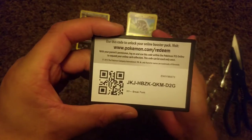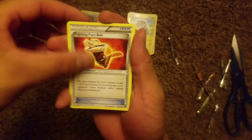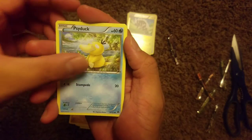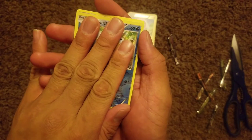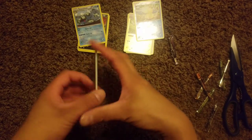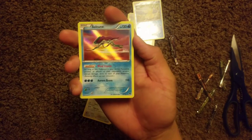Here's the last code card for you guys — let me know in the comments down below what you guys are pulling with these code cards, hopefully you're getting something amazing. All right here we go: a Fighting Fury Belt, a Cloyster, a Frogadier, a Slowpoke, a Skorupi, a Gible, a Psyduck, a Furfrou, another Psyduck, reverse holo — and the last card is a Seismitoad. Well, you know what, it's all good. This is all for the love of opening up Pokemon packs and I hope you guys enjoyed the video today. Please give it a big thumbs up, please subscribe, please tell everyone about the videos. Until next time, we are out — peace!